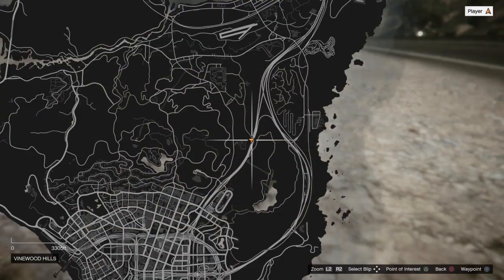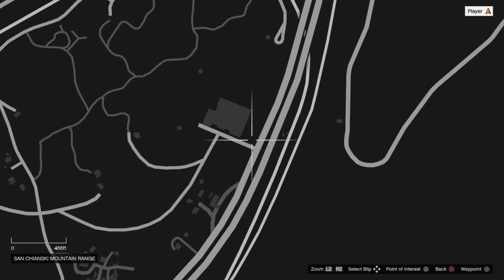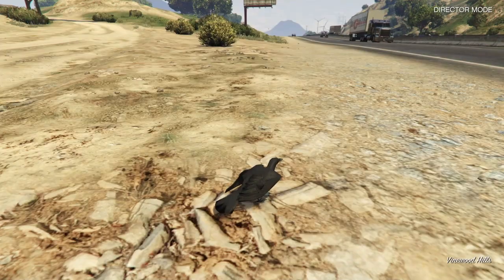A little trick I've learned is to change your location each time you try and kill the bird — it helps with killing the bird. Set a waypoint, open your interaction menu, then go to the section where you can spawn to each section and just select the waypoint. That will spawn you right at the spot that you chose.